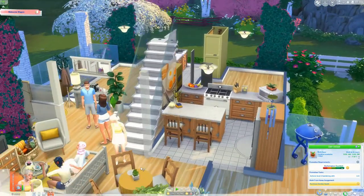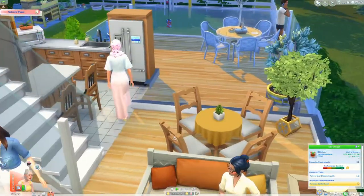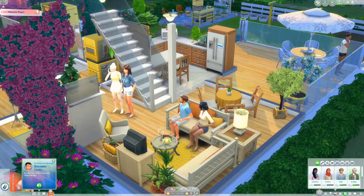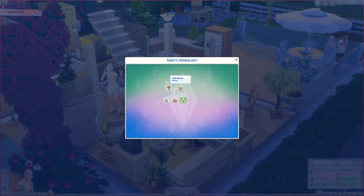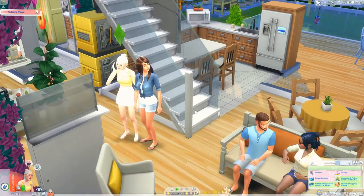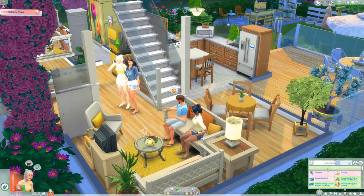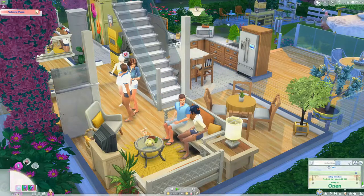We're already 'excellent' at our career — once we go in tomorrow we'll probably get a promotion on our first day. Oh, by the way, Lily, Poppy, Juniper, and Kale are actually Daisy's family. In her family tree she has Kale Bloom and Lily Bloom as her mom and dad, then two siblings: Juniper, also a young adult, and her sister Poppy who is a teenager. We'll probably visit them at some point. My game is very glitchy — hopefully one of my mods is not out of date.